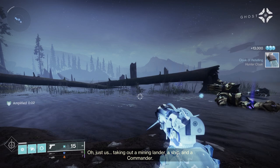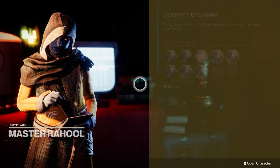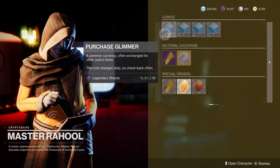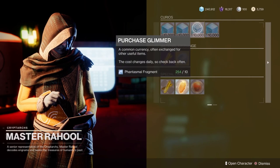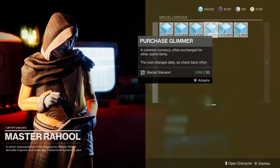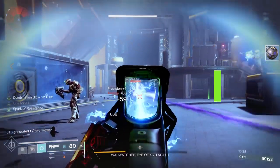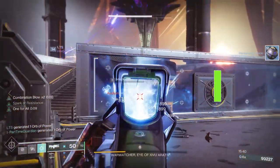You can do regular activities, but heroic public events are the quickest way. In Season 19, they've changed a little bit on how Rahool works. You can now turn in your materials that are going away for Glimmer, and you can also turn in things you get from the Moon that you get a ton of and never use. So any of those items you can now turn in for Glimmer — if you're running low, this is a super easy way to get some.